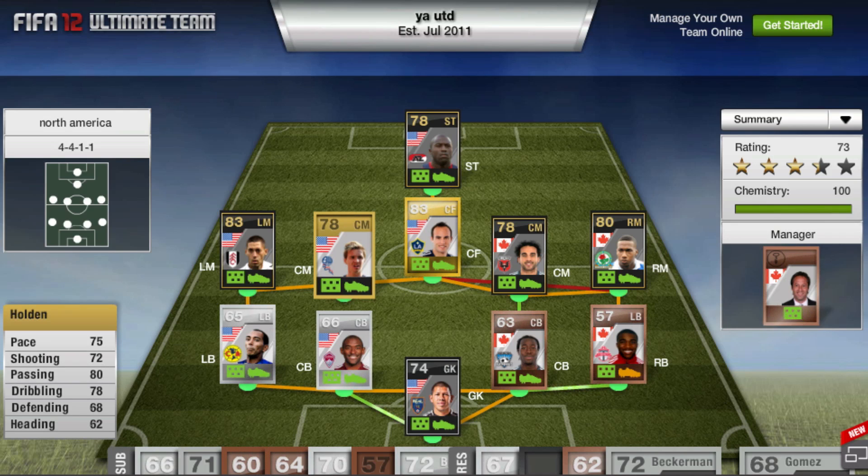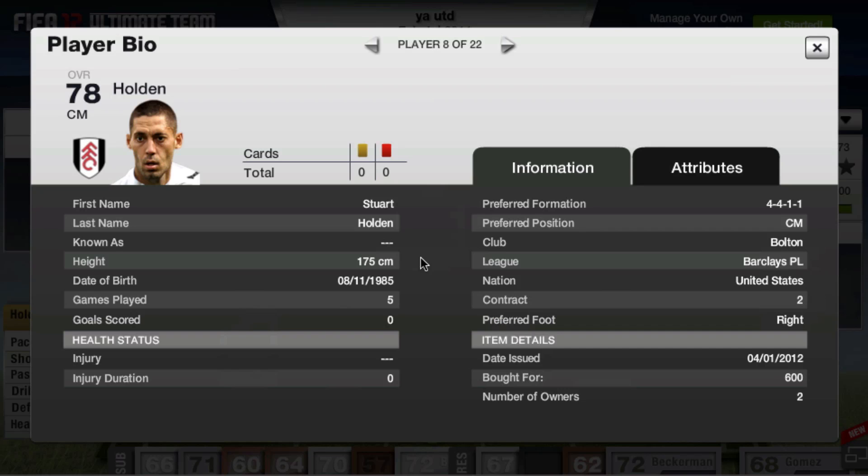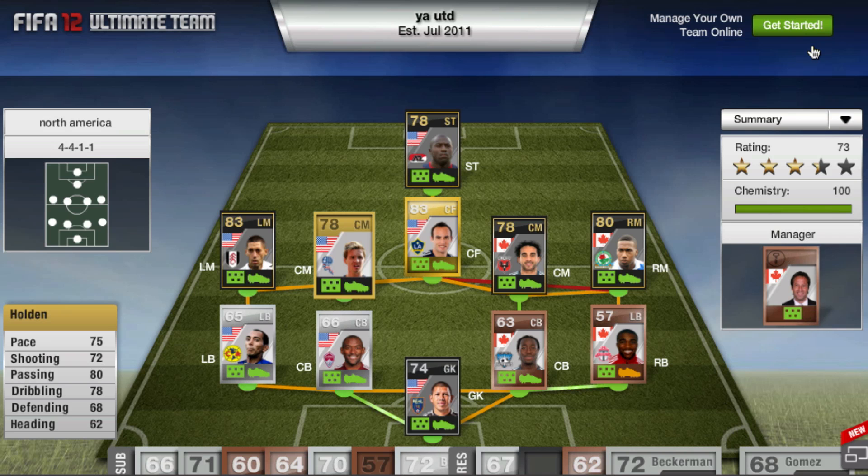Moving on to the other center mid, we have Holden from Bolton — a very cheap player with all-around good stats. He's only 600 coins: 75 pace, 72 shooting, 80 passing is where he really shines. He's definitely going to be setting people up from midfield, so look to get him if you're looking for a cheap USA player or cheap BPL player.